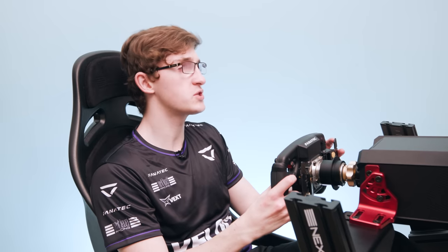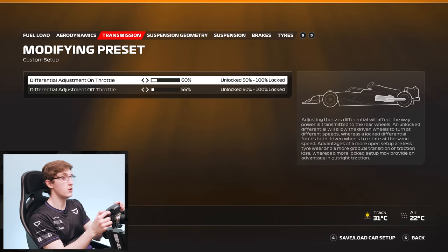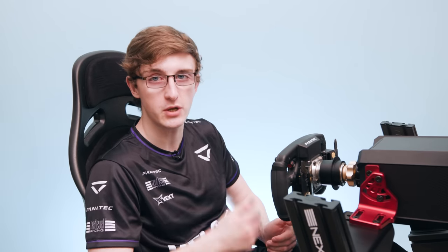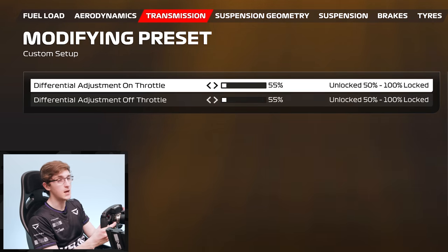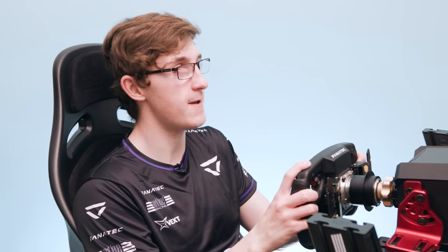On the throttle is a very similar story. You can run the differential a little more locked if you have heavy traction zones — for example the first section of Bahrain or the first chicanes of Monza — maybe 60–65%. But if you've got a very high speed section where you really need rotation while on heavy power, you want to open the differential a little more, down to around 55 or in extreme cases 50. Be careful though, as the lower you go the more wheel spin you'll generate on the inside tyre.